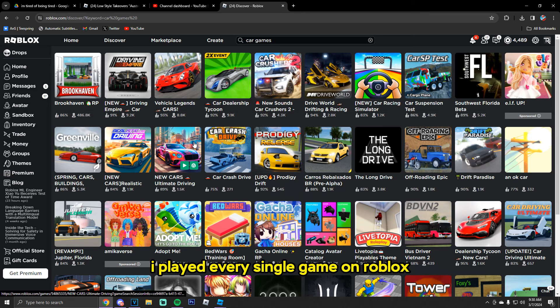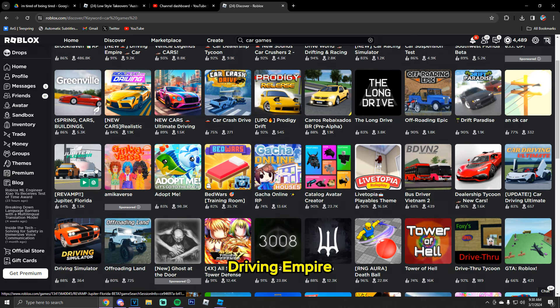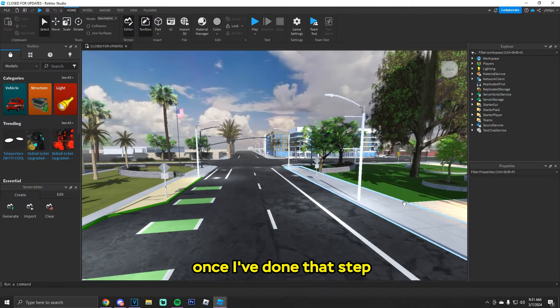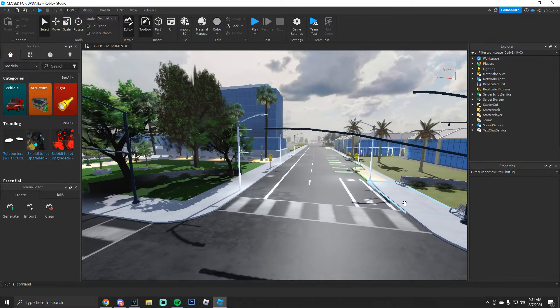I played every single game on Roblox — Southwest Florida, Driving Empire, Jupiter Florida, Greenville, Ultimate Driving, even Brookhaven. I took every aspect you see in those car games and put it into my own. Once I'd done that step, I made a custom map.